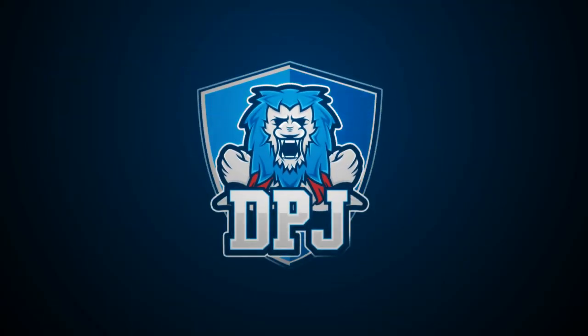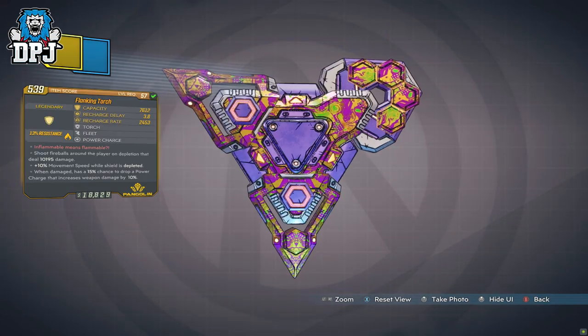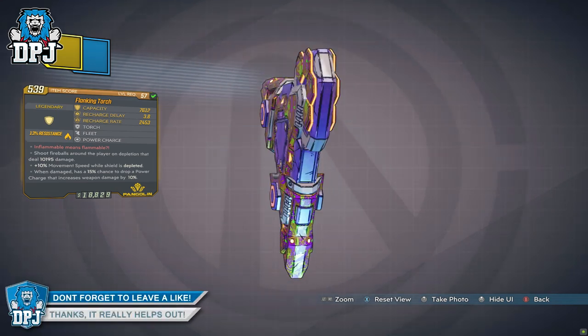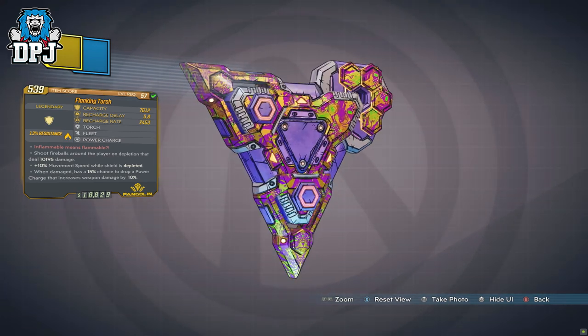Today we take a look at another new shield in the game, which arrives with the new DLC Guns, Love and Tentacles. This shield is called the Torch and today we check this thing out. My name is DPJ and today I bring you another BL3 video — if you guys enjoy it, leave a like and subscribe if you want to see more.